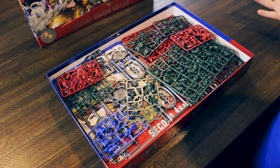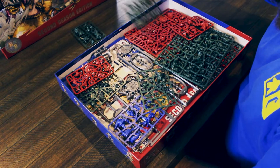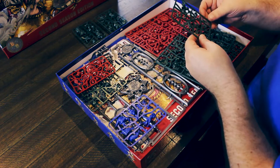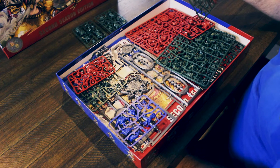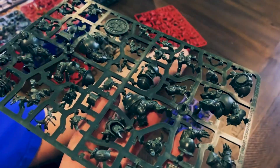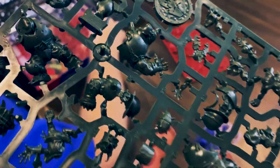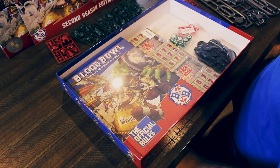Look at all those sprues — we're right into it already. We've got a troll, we got an ogre. So you get two full teams with the box? Yeah, two full teams, two star players, two of the larger players, and then two refs. These are new figures — the whole set are new figures. So who was your team first time around? Orcs. Always orcs. My orc team was the Cleveland Browns.